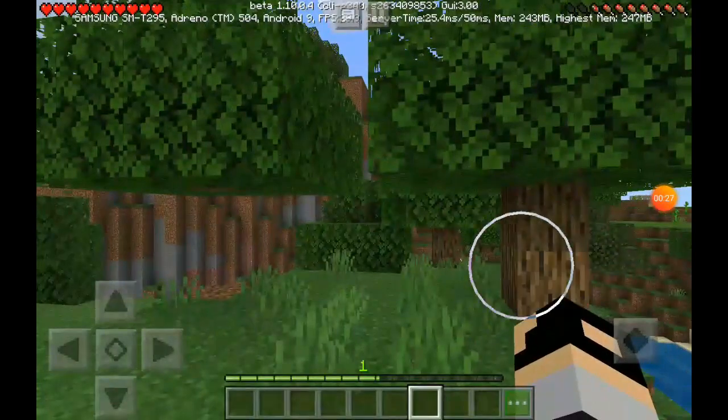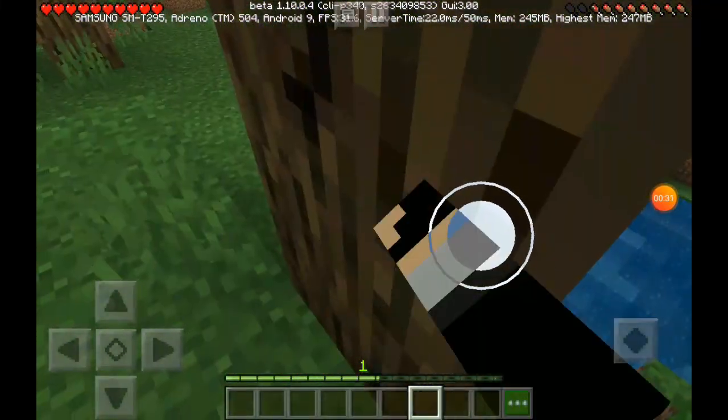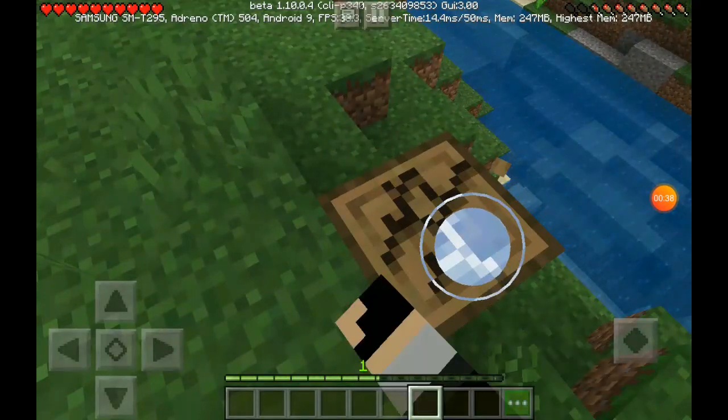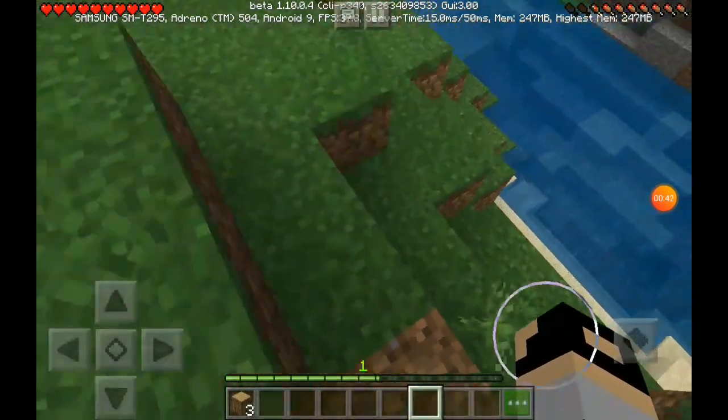In Minecraft, the first rule is chopping a tree and making some wood. Then make a crafting table, make sticks, and make some stuff. So let's chop these trees.